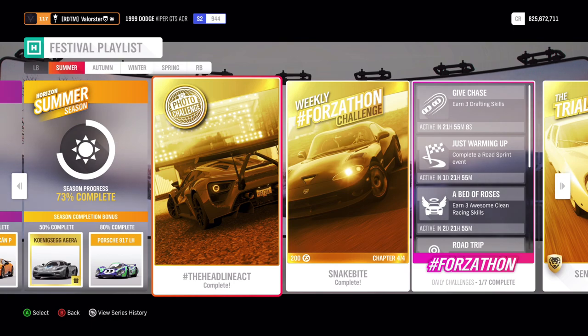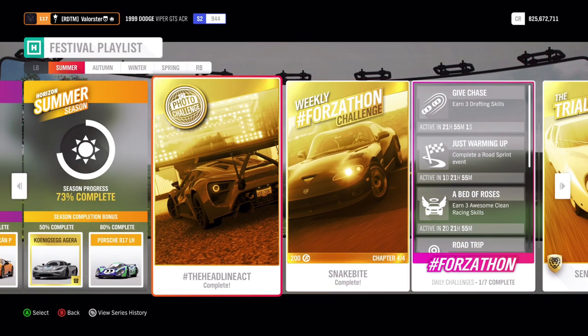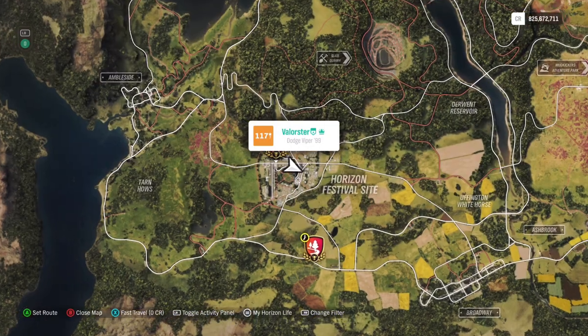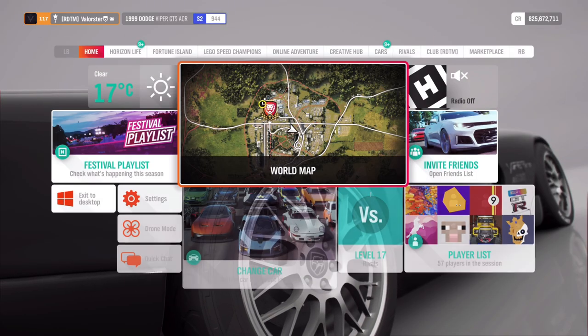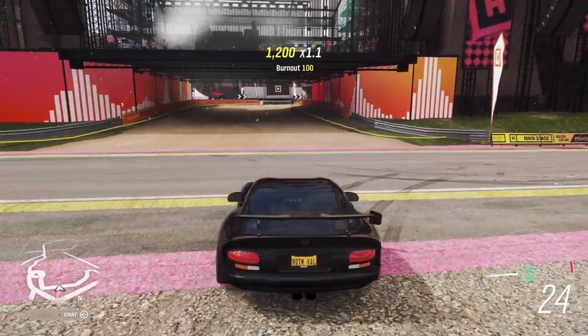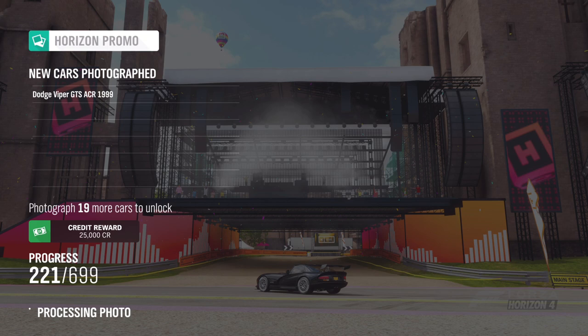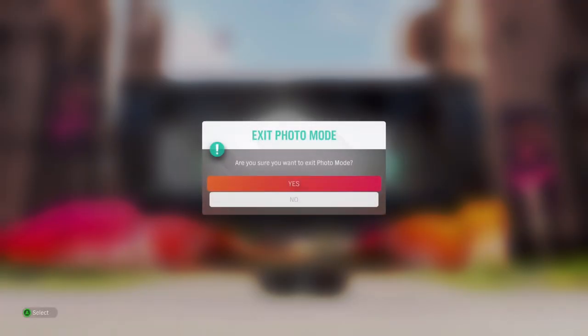There's something new this week - a photo challenge. I'll show you what to do and where to go. It's a big list this week. We need to go take a picture at the festival podium - it doesn't matter what car. It's basically right here on the map. You stand in front of it, press the photo mode, take the picture, and it's already done. You will see two things: the challenge is done and the car is captured.